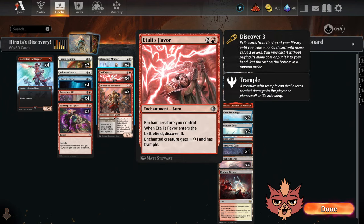We have more new stuff — Atali's Favor in here as well. This is a three mana enchantment aura, enchant creature you control. When it enters the battlefield, Discover Three. Enchanted creature gets plus one plus one and has trample as well. Giving trample to prowess creatures happens to be incredible.